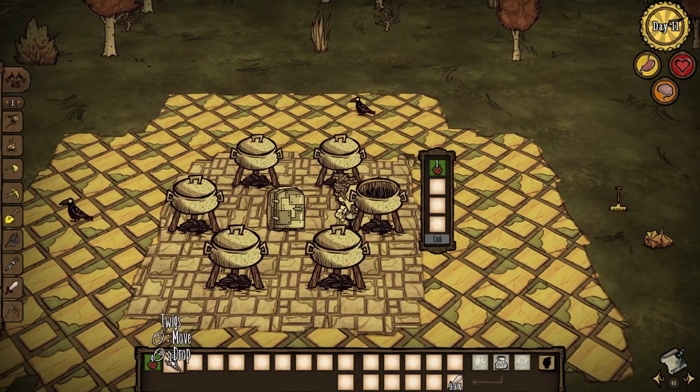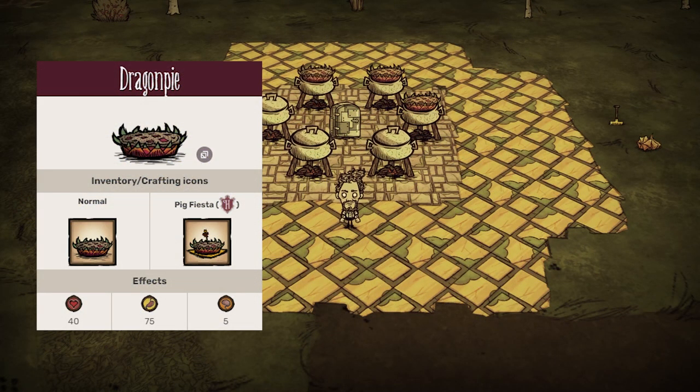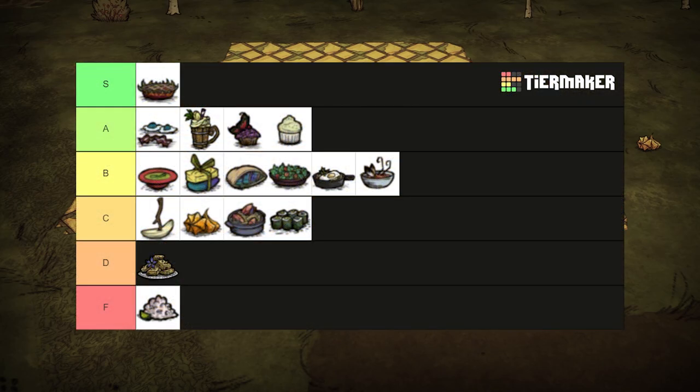One dragon fruit and a bundle of sticks makes the best bang for your buck crockpot dish on this list. Dragon pie, granting you 40 health, 75 hunger, and 5 sanity. You'd be remiss not to conjure up this meal deal. S tier.